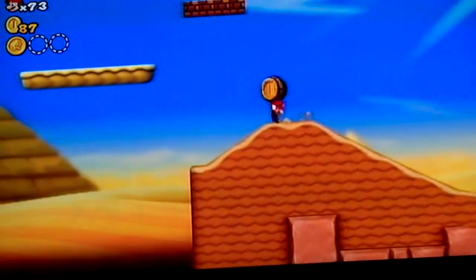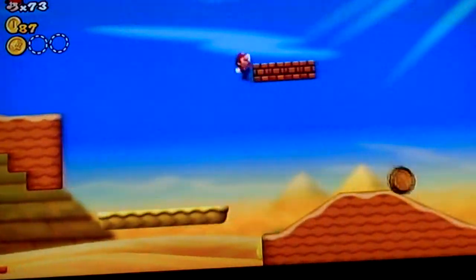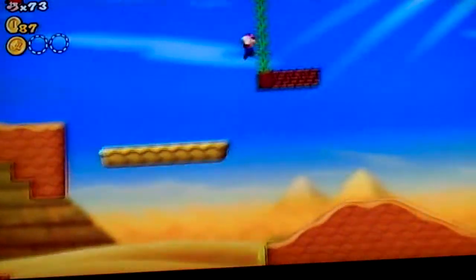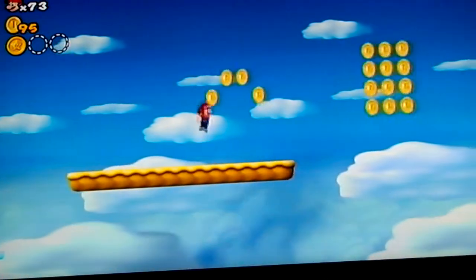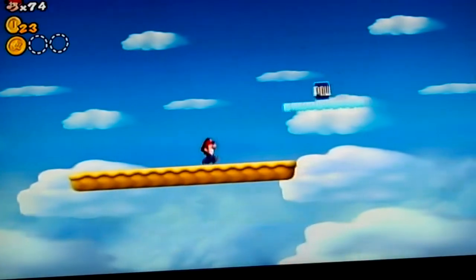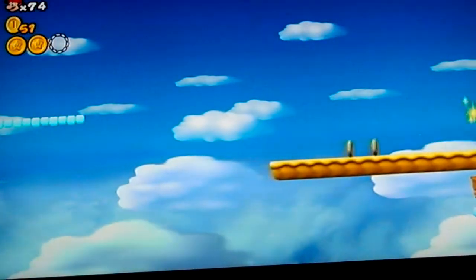The second coin is the most annoying coin to get — well, actually, the third coin is because you have to use a mini mushroom. You're supposed to use the barrel to hit that box, but you can just do what I did if you don't have your aim right. This coin's annoying because you only have one shot at it. It's really fun though because it takes you into this area and you have a power block. There's your second coin. You have to time your drop right so that the coin falls onto the platform.